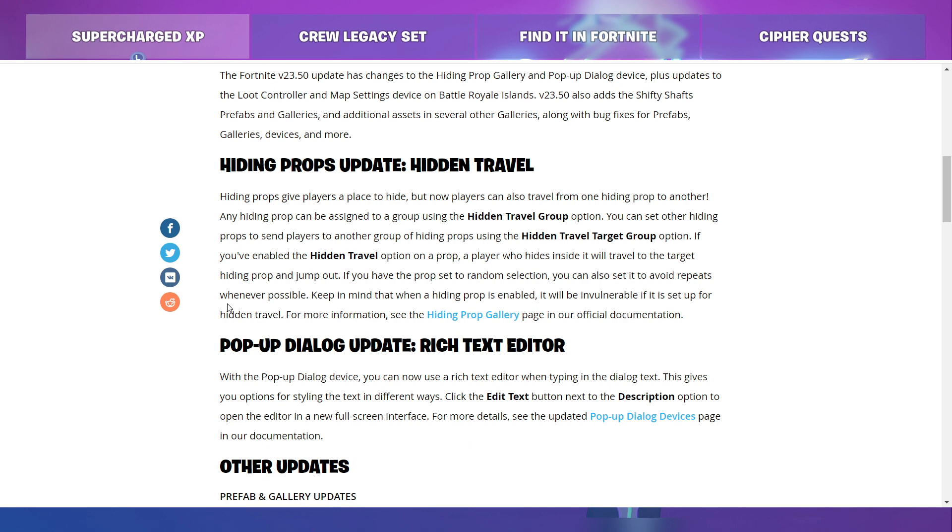Hiding props update — Hidden Travel. Hiding props give players a place to hide, but now players can also travel from one hiding prop to another. Any hiding prop can be assigned to a group using the hidden travel group option. You can set other hiding props to send players to another group of hiding props using the hidden travel target group option. If you've enabled the hidden travel option on a prop, a player who hides inside it will travel to the target hiding prop and jump out. If you have the prop set to random selection, you can also set it to avoid repeats whenever possible. Keep in mind that when a hiding prop is enabled, it will be invulnerable if it is set up for hidden travel. For more information, see the hiding prop gallery page in our official documentation.